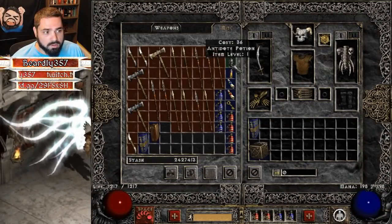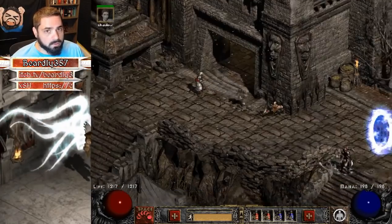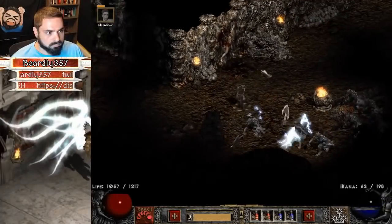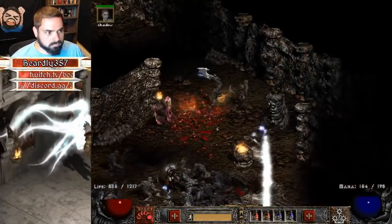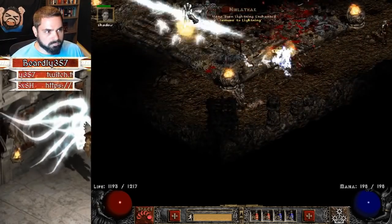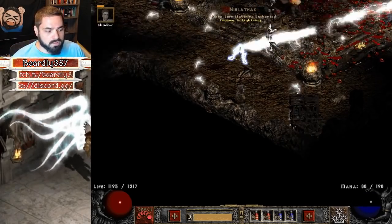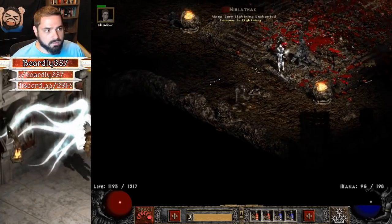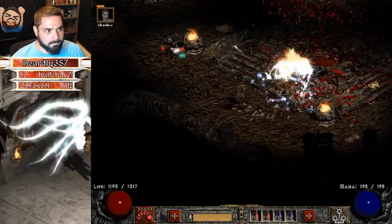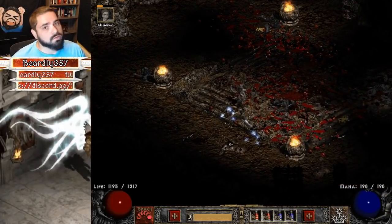Before farming Nihlathak, I recommend chugging a few antidote and thawing potions to shore up your poison and cold resistances. The antidotes are especially important because of the snakes that might spawn down there. You can see that my Nihlathak is lightning immune, but that's okay because the corpse explosion part of my Death Sentry does fire and physical damage, so I might still be able to kill him as long as I have enough corpses. And he died — he didn't drop a key this time, but you can see how easy it is on a Trapsin.